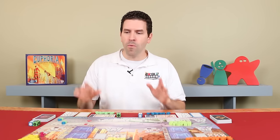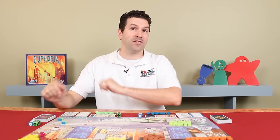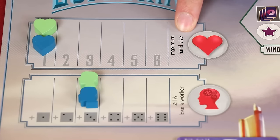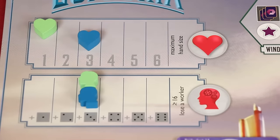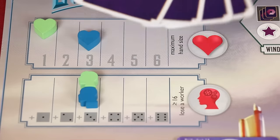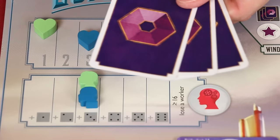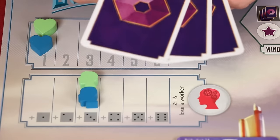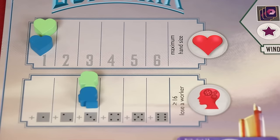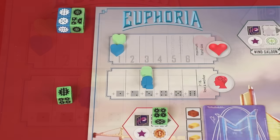Before we get into turn-by-turn gameplay I want to show you how the morale and knowledge tracks work. Artifacts are items you'll be able to collect during the game — your morale track indicates how many you can hold at most at one time. So if your morale was at three you could have three artifacts. If an action caused you to draw additional artifacts, examine them and then discard down to your maximum hand size. If your morale drops, make sure you discard down to your new maximum. This track also represents the awareness of your workers — the more aware they become the more likely they are to try to escape the dystopia, so keeping them a little dumbed down isn't necessarily a bad idea.